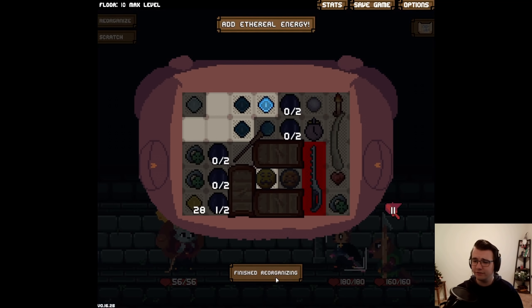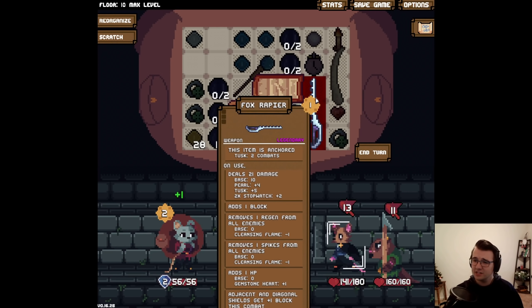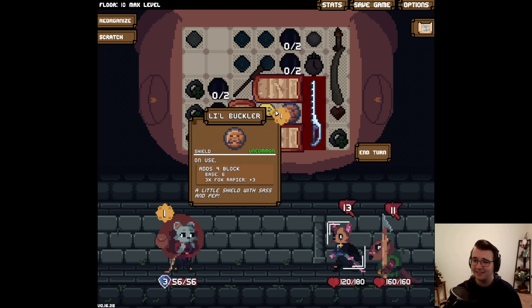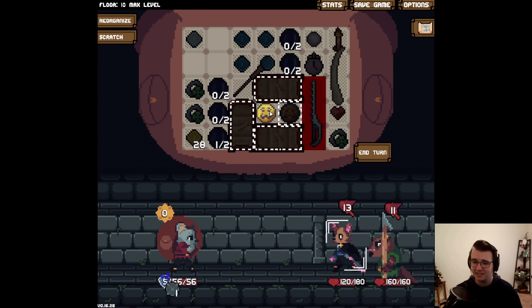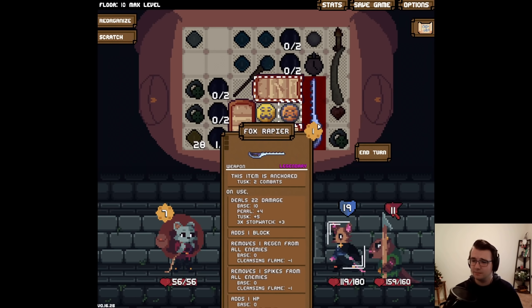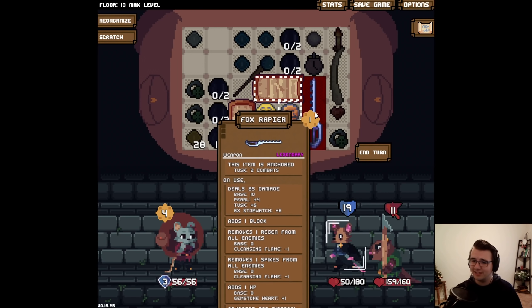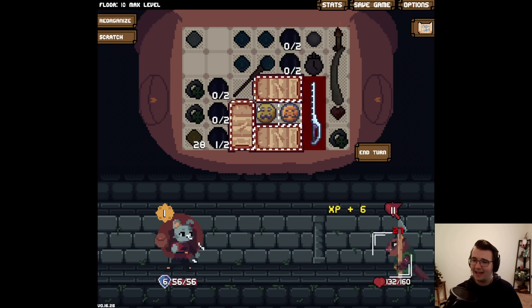The crown jewel of this build is the insane block synergy I have. I have this sword that whenever it's used, all adjacent shields get plus one block for the rest of the combat. And I have this one shield that when I use it, I use all surrounding shields. So when I press this, I get 44 block for one. And it scales — every time I use this sword, I will get more block from it. I also have a spike on there, which is some sort of possible alternate defense. But I also have this thing where every time I use my sword, it gets plus one damage for the rest of the combat. And that's pretty sick.